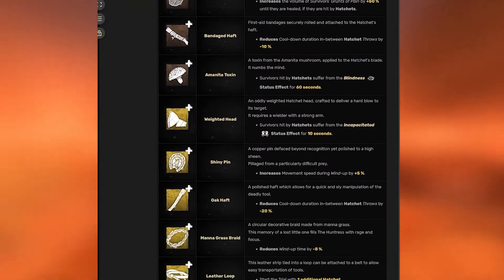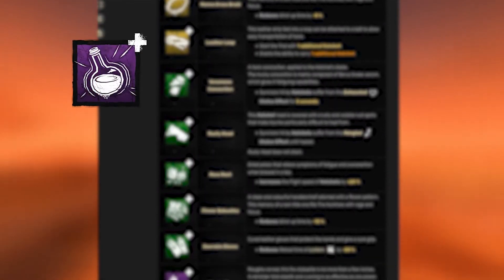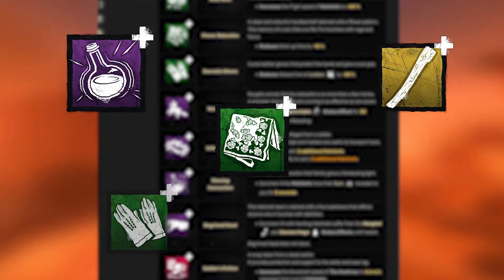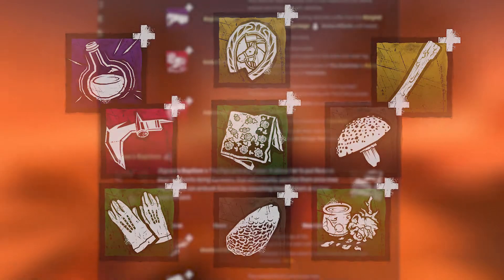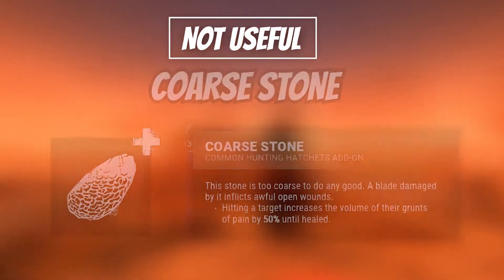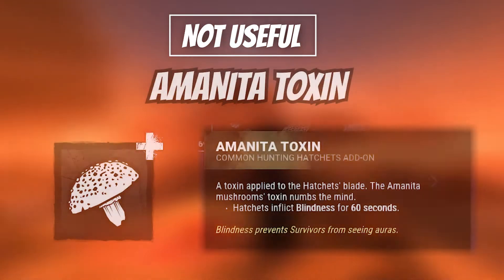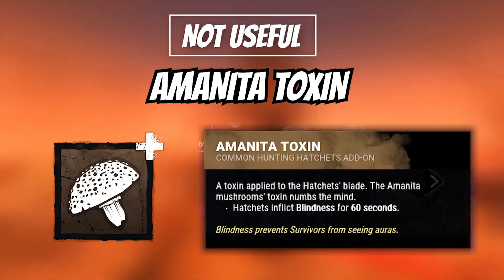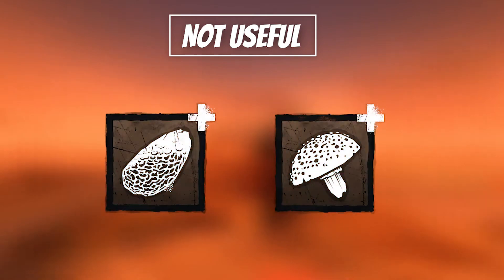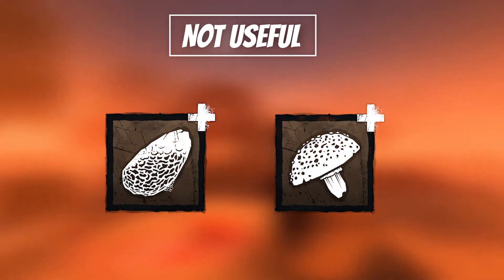Huntress has many useful add-ons that provide utility in many different ways. She has aura reading abilities, faster wind-up, faster recovery, faster reload, faster flight speed, along with other more specific abilities. I'm going to start off with add-ons I don't think are very useful. Horace Stone increases survivors' grunts of pain by 50% when they're hit by a hatchet. Amanita Toxin inflicts survivors with the Blindness status effect for 60 seconds, which prevents them from seeing auras. Both of these add-ons are practically useless, and out of 20 add-ons, these are definitely ones you want to discard.